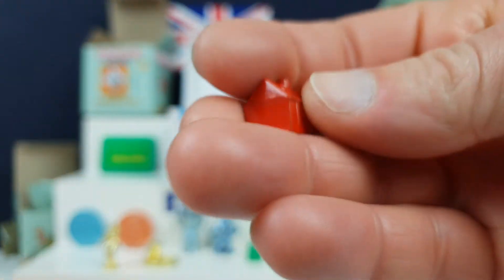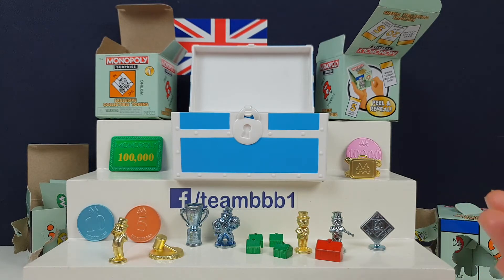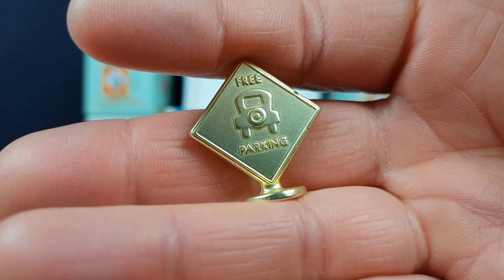Has it got a door? No door. The little green ones had a door and window — this one's got little lines on it. I could have had a little door! I want to do this again. Let us know in the comments guys if you want to see any more of these, because it's quite fun to collect. There's loads to collect, there's loads of really rare ones. I've got a free parking one — that's a common one, but it's so cool!